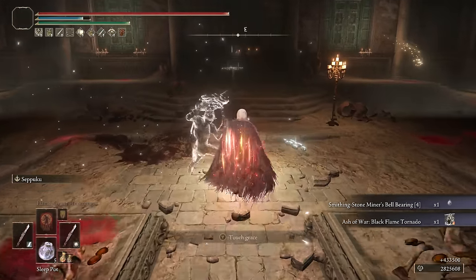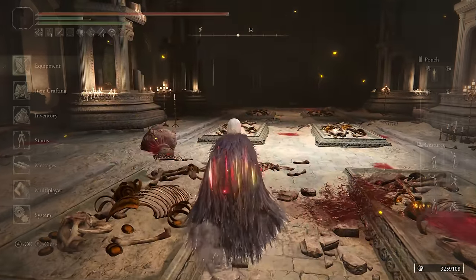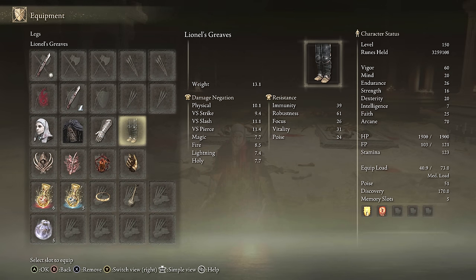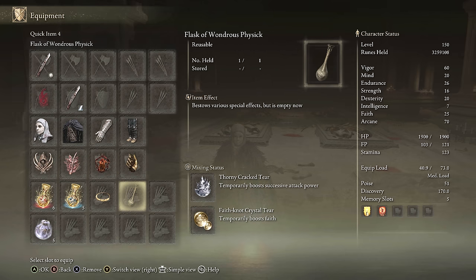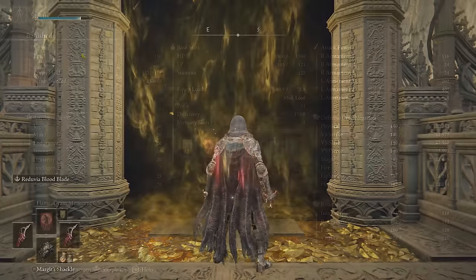We're taking on the Godskin Duo on New Game Plus 7, and I was impressed with the damage between the Frost and the Bleed — you can get a ton of procs and successive attack damage. For equipment: two Scavenger Curved Swords — one in Occult with Seppuku, one in Cold Affinity with Chilling Mist. Any seal, Dragon Communion Seal works. Stats: 60 Vigor, 70 Arcane, 20 Mind, 26 Endurance. Buffs: Golden Vow and Flame Grant Me Strength.